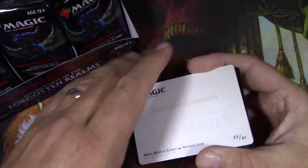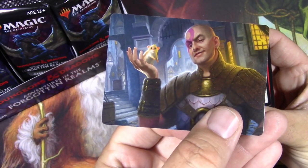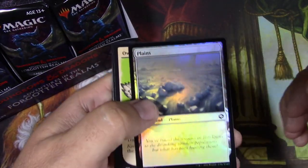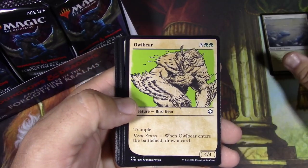We're going to get some art cards. We've got a Minsk and Boo — go for the eyes! I'm going to get used to the order for the set booster here. We've got a foil plan and a nice owlbear showcase.